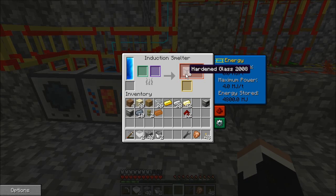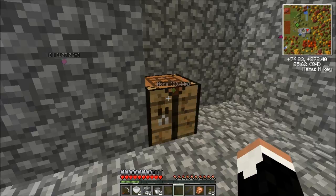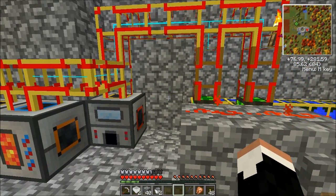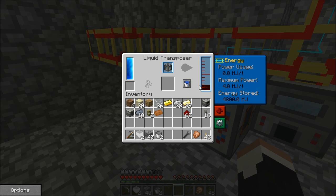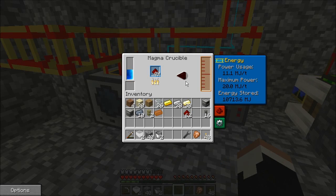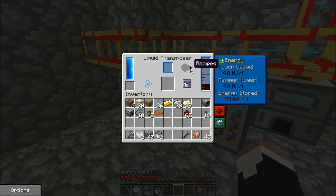Our induction smelter has a couple of extra pieces of hardened glass. While this runs, if we take hardened glass and put electrum on the outsides, that gives us an energy conduit. We can't do anything with the energy conduit yet because, just like the energy storage, it requires an extra step — it requires some of this molten redstone. And here you can see, as soon as we got to 2,000 millibuckets, that disappeared, and we have a redstone energy cell.